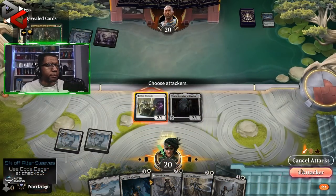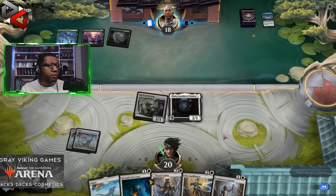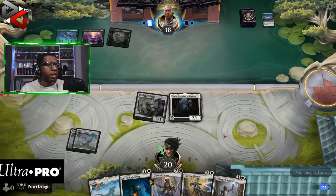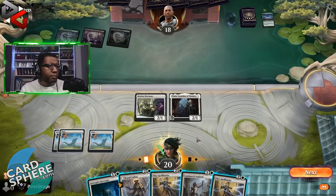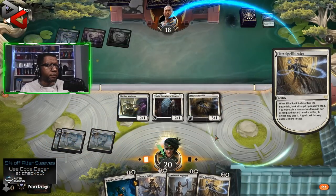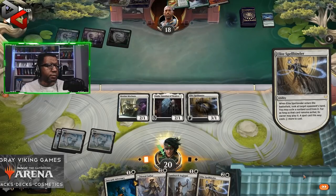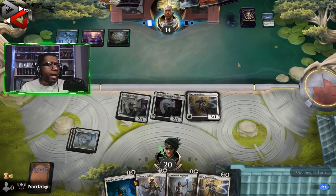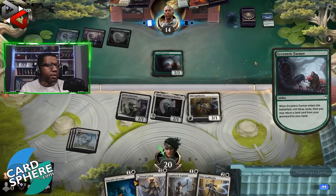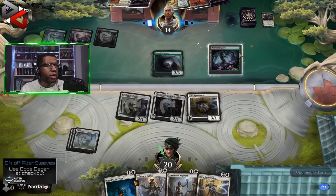Thalia, you up! I think the plan here is Spellbinder. Could be a Blood Chief's Thirst on Thalia — nope, not at all. Going with the Spellbinder. Opponent goes to 14. They're light on mana — I could have left that since they wouldn't have been able to cast it anyway. Probably a little bit of a mistake, but it's fine. We have another Spellbinder.